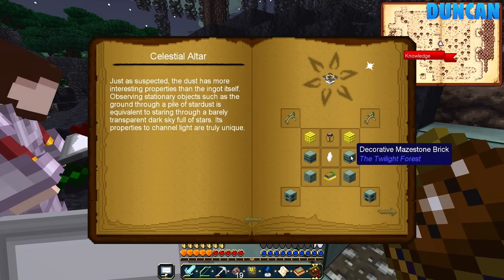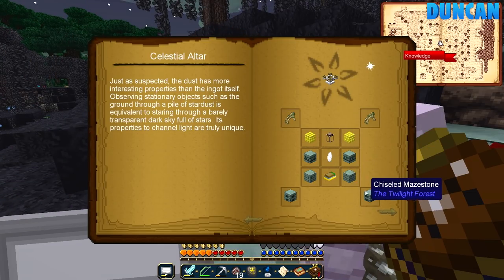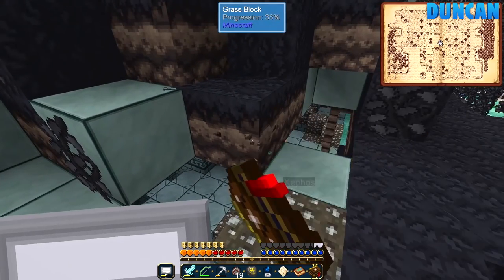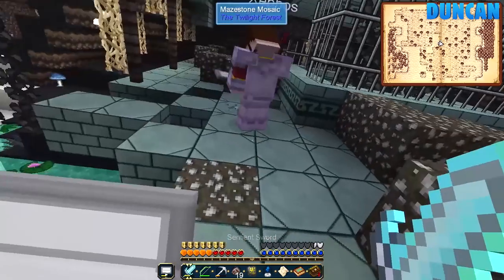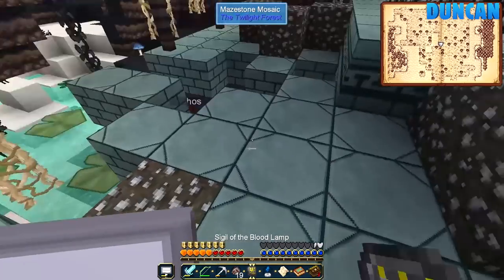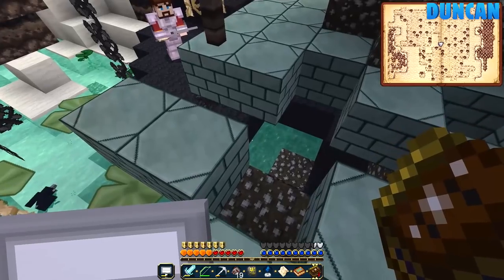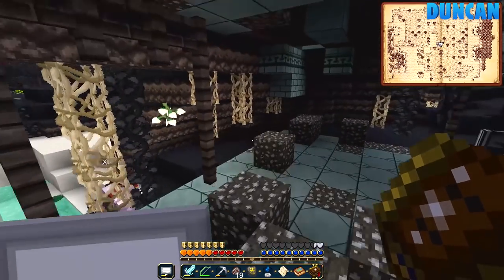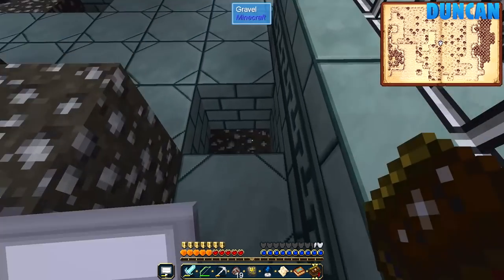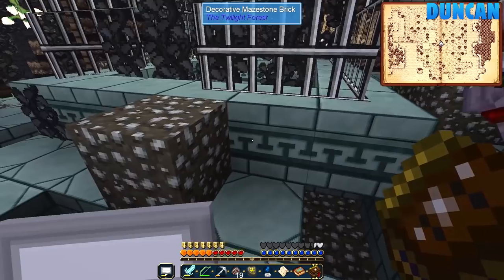Let's get the recipe up. We need two decorative maze stone bricks, two maze stone mosaic, and two chiseled maze stone. Let's go down here and have a look. So this is maze stone mosaic — we need two of that. And this is decorative here on the side. And then we need two chiseled maze stone, which seems like it would be on the walls somewhere. So we don't need any base maze stone.